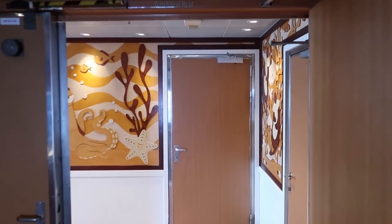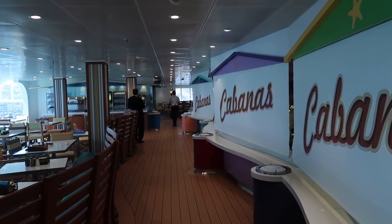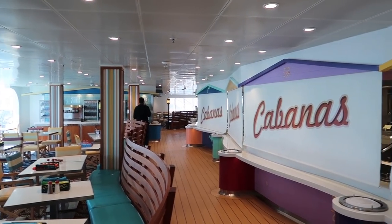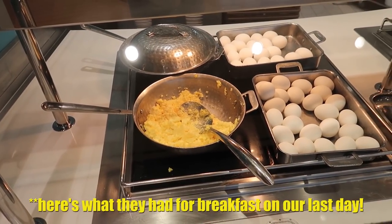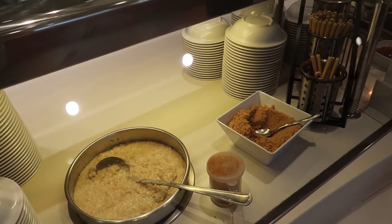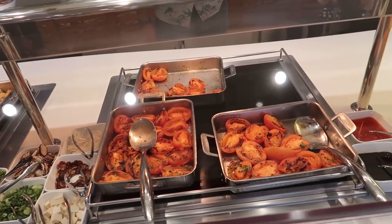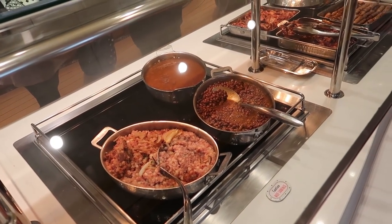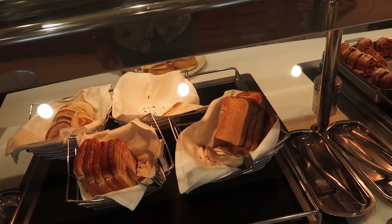Cabanas is the all-you-can-eat area where we've been eating breakfast every morning. For breakfast they have scrambled eggs, hard-boiled eggs, cream of wheat, oatmeal with brown sugar, noodles and soup, tofu, roasted tomatoes, fresh fruit, hash browns, corned beef hash, beans, bacon and sausage, toast, English muffins, bagels, and wheat toast.